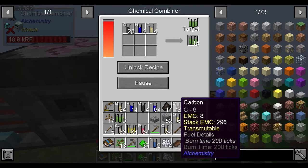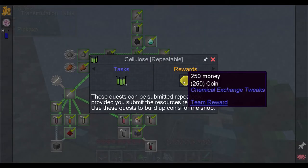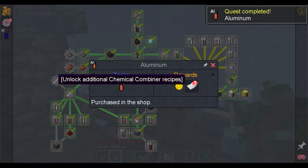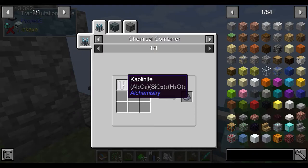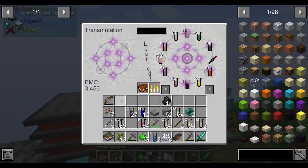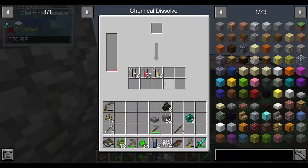More carbon as well - that's more than enough. We'll do that. Let's give this enough for aluminium. That gives us additional chemical combiner recipes - it's good.